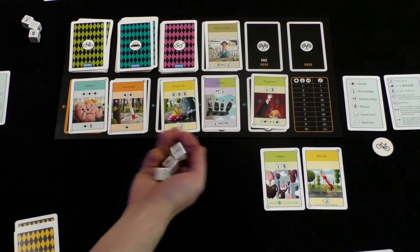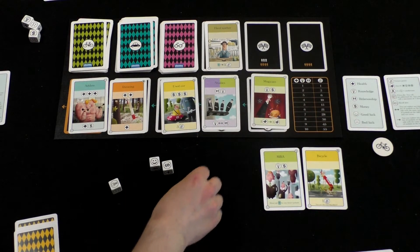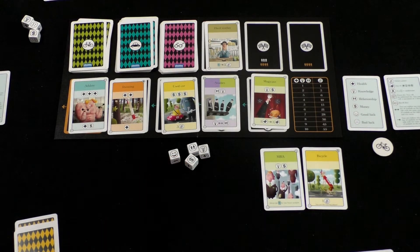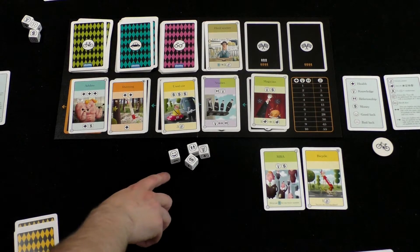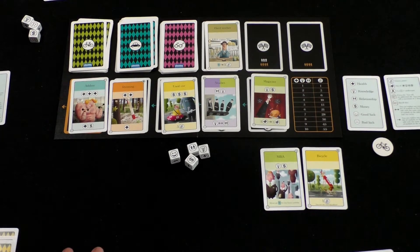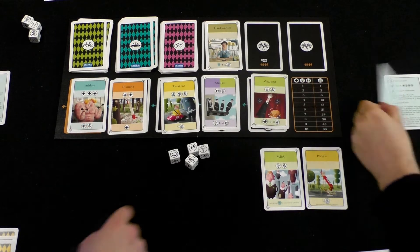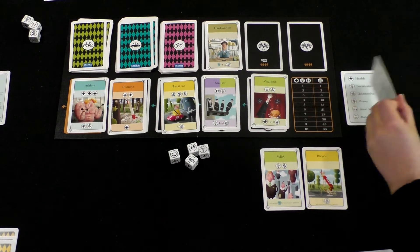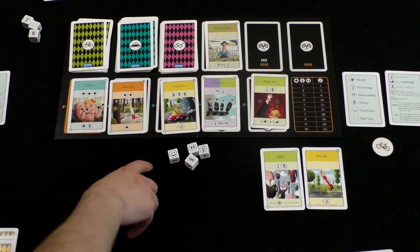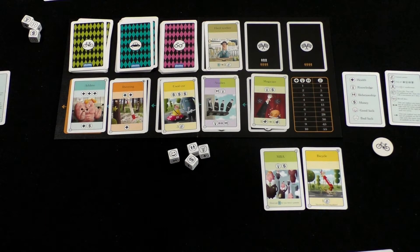I'll go ahead and roll my dice — I got light bulb, money, people, and happiness. Happiness doesn't do much unless you get three of them. Getting three happiness symbols means you can buy anything from the array without having to worry about symbols. By itself it does nothing unless the card's... Yeah, that's correct. Three happiness symbols means you can buy anything from the array without paying the cost.